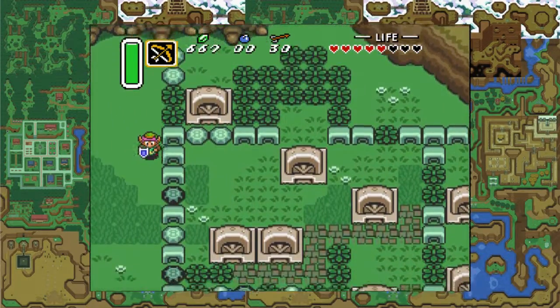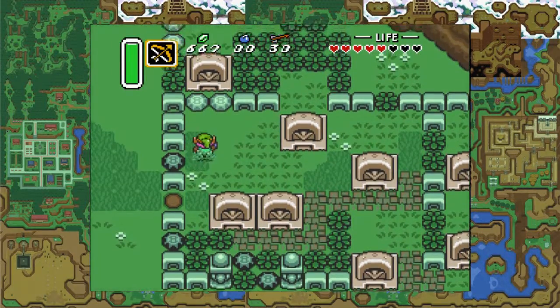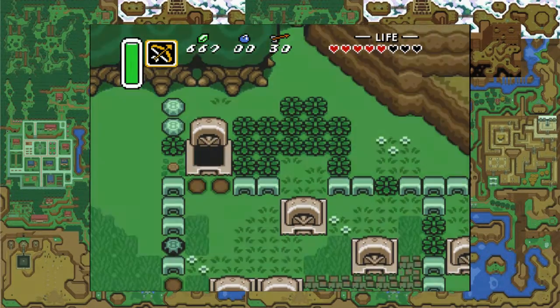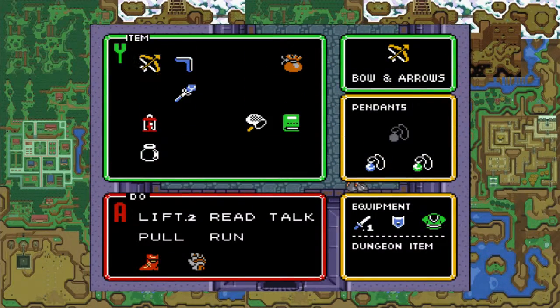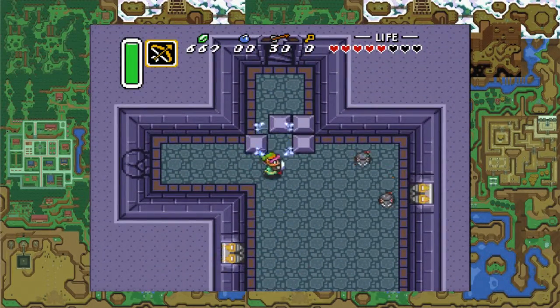First off, at the Graveyard here — see these black rocks we still can't pick up — but we are going to go into this grave, pick up a rock, and fall down a hole. And in here, we end up back at the Castle Sewers. We are going to bomb the wall.